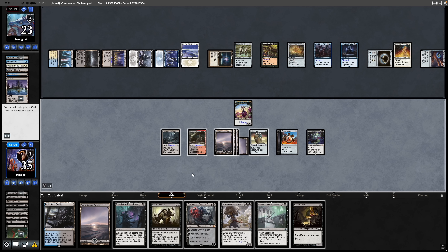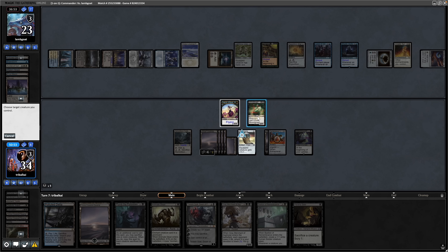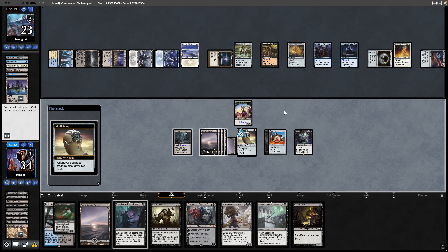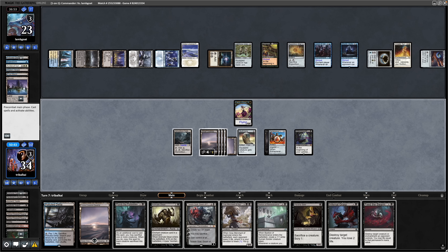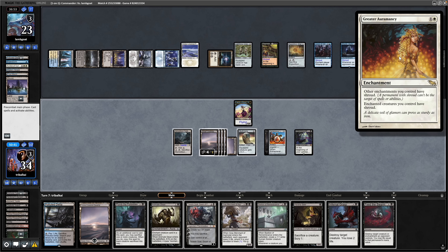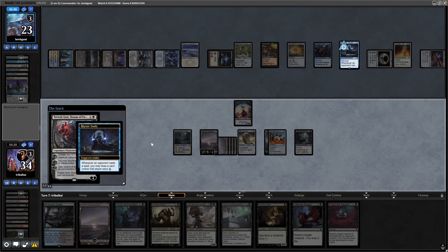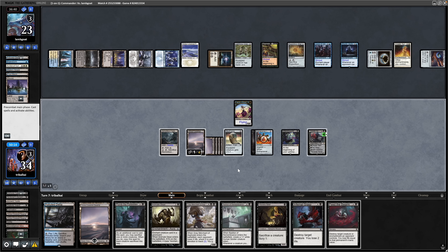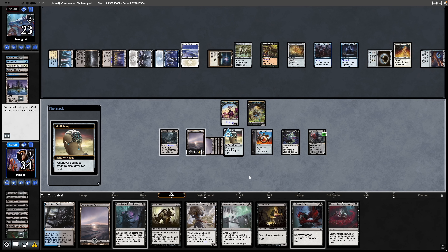Let's crack the fetch and get the Bloodghast back into play again, still have one mana floating so Clamp the Bloodghast. Draws us into Infernal Grasp — that's really good. Feed the Swarm is not going to be all that much use to us while Greater Auramancy is in play. So we play Tevesh Sat once again, not paying into the Rhystic Study and hoping we can hurt their mana at some point. Let's make a couple of Thrull Tokens and kill off one with the floating mana — draw two cards again.